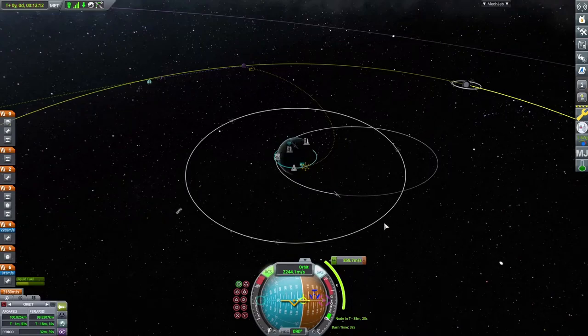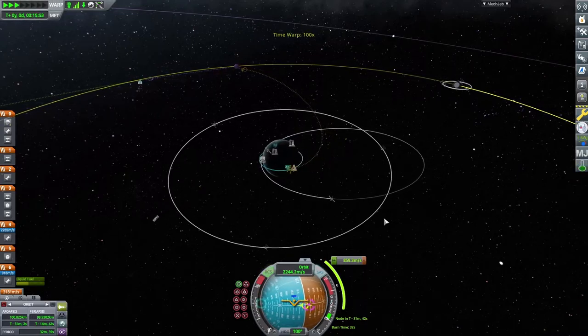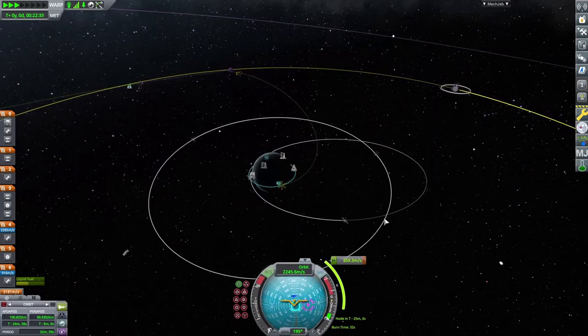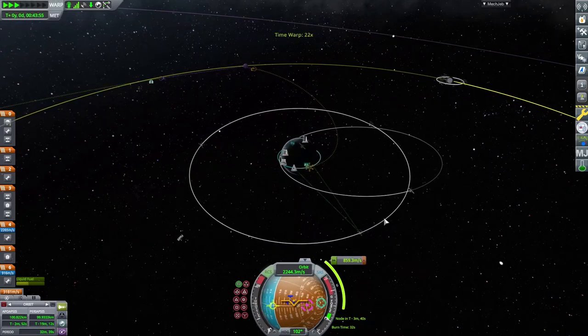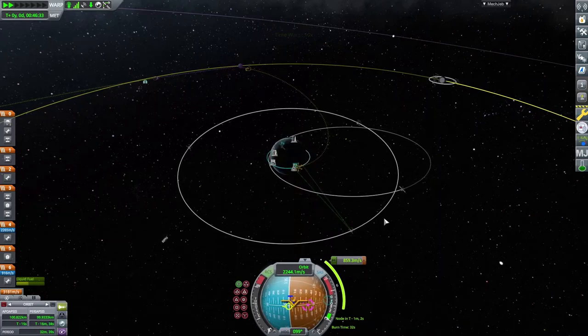All right, let's go ahead and get pointed towards the node. The burn is going to be in 35 minutes, and the burn is going to be 32 seconds. So we're going to half that down to 16 seconds. All right, let's time warp — be very, very, very careful. We're good. Okay, no we're not. I always do that, man — I overdo it every single time. All right, so 13 seconds. A little bit faster.